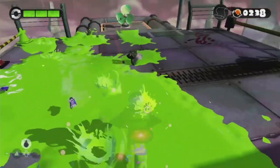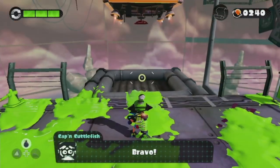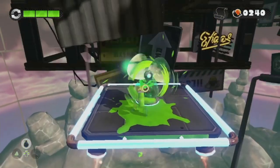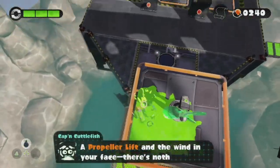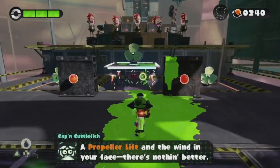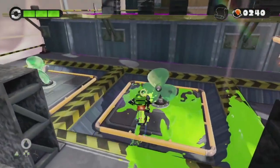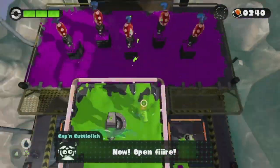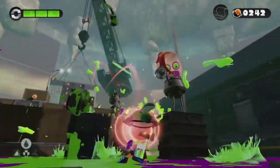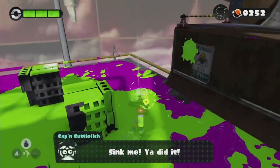Got a bunch of explodey guys — just take care of them. This level introduces propellers — propeller fans, or just platforms. If you shoot the propeller, it'll lift up, make the fans spin, and it'll make the platform go up as far as you can go. So I'm going to jump on down here, get on the platform, and give yourself the high ground yet again to take care of these Octarians.